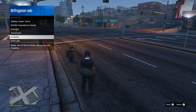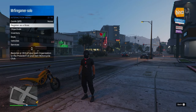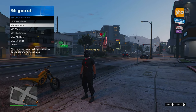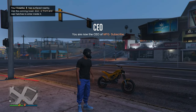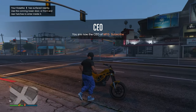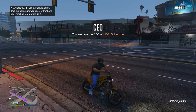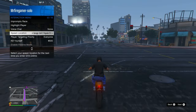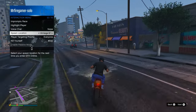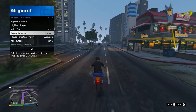First, go to services and call out your Kosatka. You don't have to physically make your way there — just open your interaction menu and set your location to Kosatka if you have a living quarters there. If not, you could swim there, but I highly recommend setting it as your spawn location. Once you've done that, just change sessions so you can spawn there.